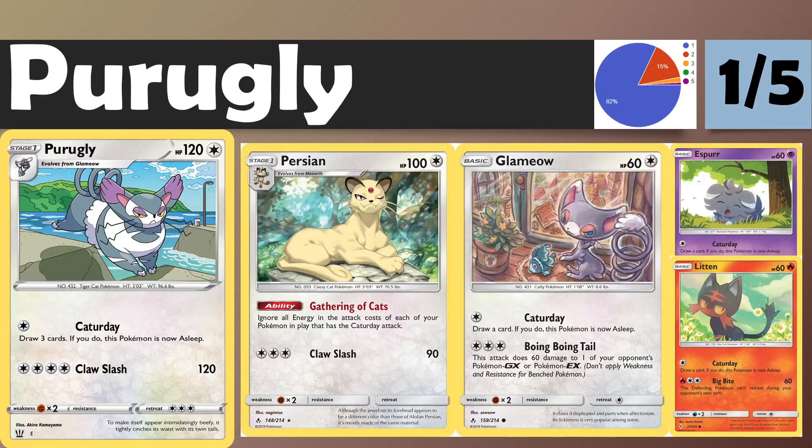Finally, we have Perrserker, which is basically here because it has the Caturday attack, meaning Caturday technically gets a buff. Persian gives your Caturday Pokemon free attacks, and Claw Slash for 120 perfectly sets up Espurr's sniping attack to KO VMAXs on the bench. Using Escape Rope and Throne of Malie, you can shift the VMAX you've just hit with Claw Slash to the bench, then Espurr for the KO. We're not expecting it to make any waves in terms of meta shakeup, but it's worth noting the Caturday deck gets a buff, and you'll probably see a decklist video on the channel before too long.